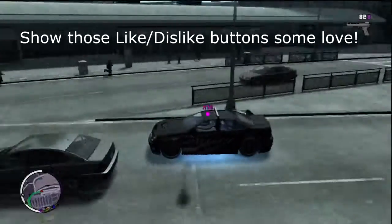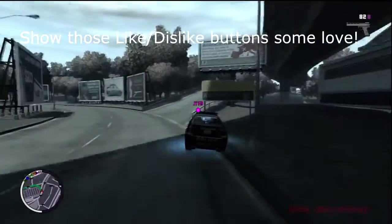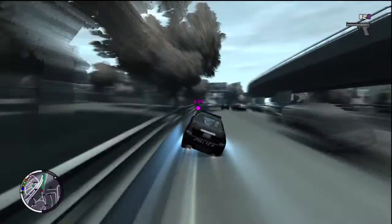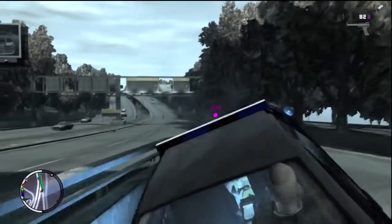Now as we all know, car customization was in San Andreas. There was a shop called Transfender Body Swap Shop, and there you could get different colors, nitrous oxide put in your car, you could change your wheels, your stereo, and even put hydraulics in it.